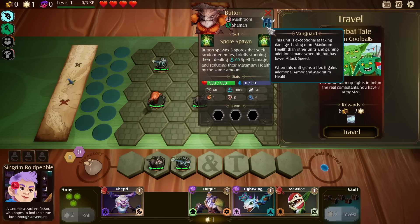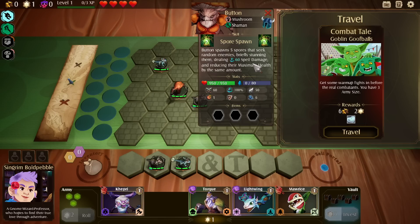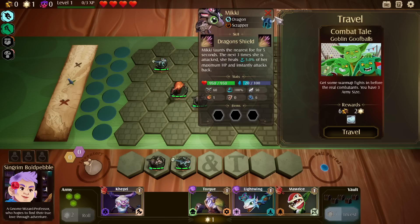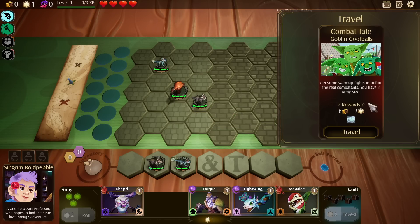Button is also a vanguard, so kind of more of a tank. Button will spawn five spores that seek out random enemies, briefly stunning them, doing 60% spell damage and reducing their max health by the same. It's a little bit less of a tank than Mickey theoretically. I think we're good here.